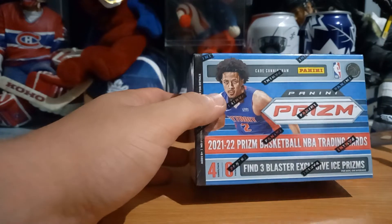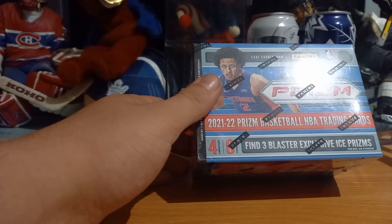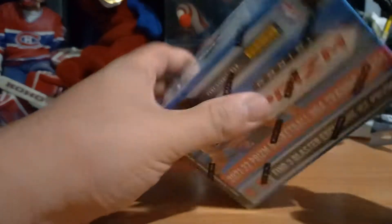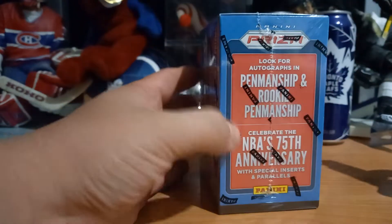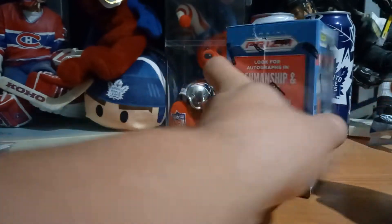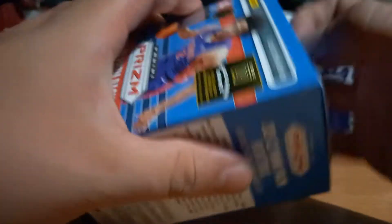Next we have the Panini Prism 21-22 Basketball and NBA Training Cards — 4 cards per pack, 6 packs, with Blaster Exclusive Prisms. I've opened one of these before. I'm looking for Scotty Barnes — he's Rookie of the Year for my Raptors. A Panini autograph would be great, but let's get it going.